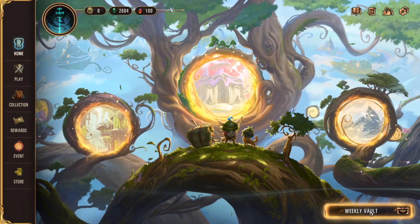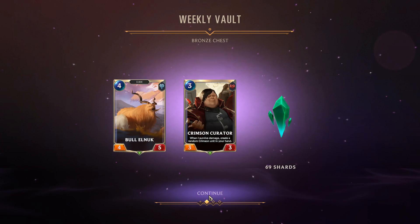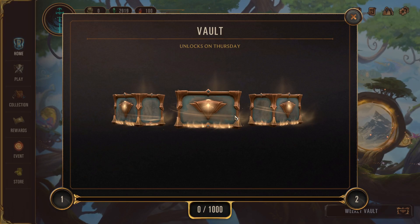On this account I have my weekly vault open, so I wanted to show what that looks like. I only have three bronze chests because I don't play on this account too often. We get a couple cards from regions and some shards. But of course, the more chests you get, the better the rewards. Three bronze is not so good as you saw; however, if you get diamonds, you have just loads and loads of resources coming in.